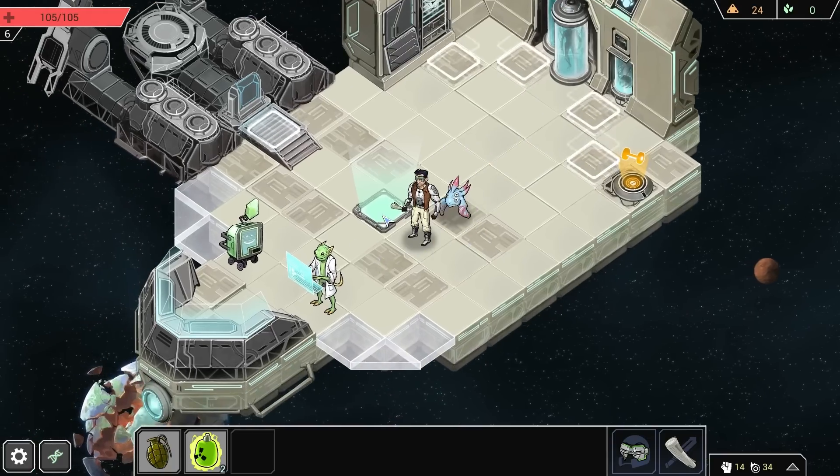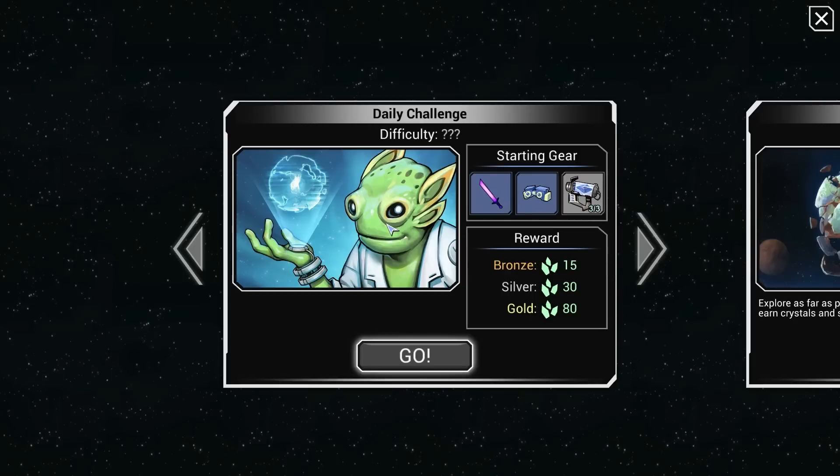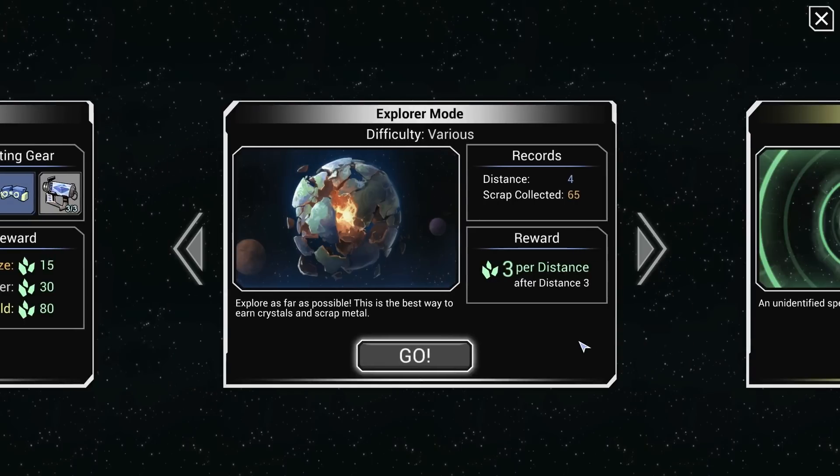So we're actually kind of ready. Let's get in here. The daily challenge is basically what you'd expect - the game is procedurally generated, and in the daily challenge everybody starts off with the same items. Think of something like Spelunky Daily Challenge - everybody has the same seed, and whoever gets farther does so because of skill, or luck. But we're going into Explorer Mode to give you a feel for what's going on.